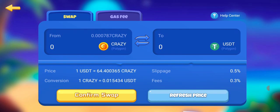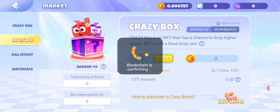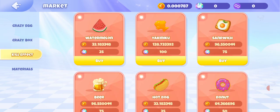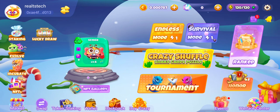There's also a Swap section — you can always come here to see the price of CRAZY and USDT and convert CRAZY to USDT before sending it to your wallet outside the game. In the Market section you can see prices and purchase CRAZY, crazy eggs, crazy boxes, and kill effects — effects that display while you're playing the game. You can also come to the Materials section to buy materials. The most important material to buy is probably Pay For You, since it gets exhausted if you're not playing the game.